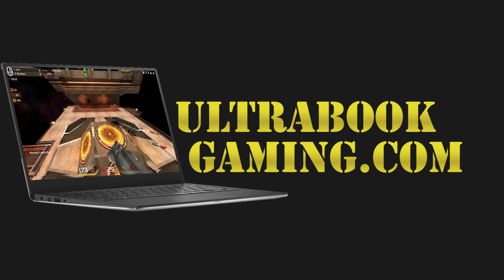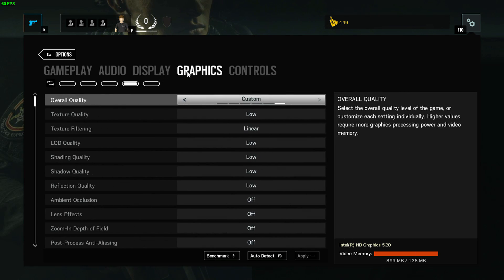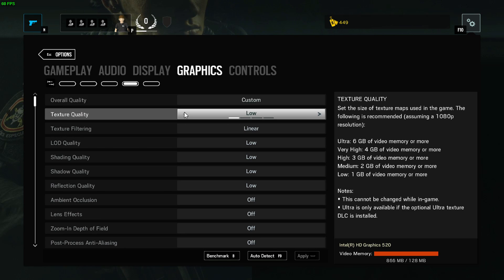Hi, I'm James and in this video I'm taking a look at Rainbow Six Siege running on Intel HD 520 graphics. We are running this at 1366x768 and minimum detail settings.